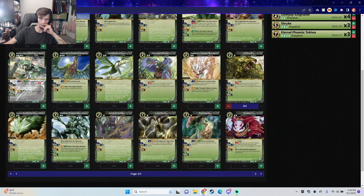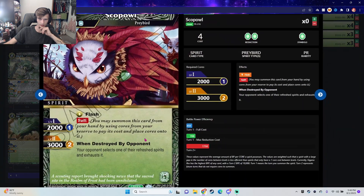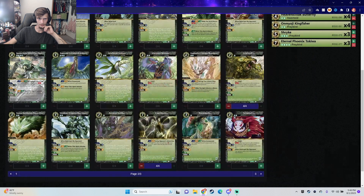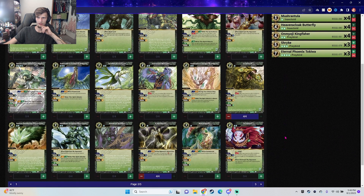I like Capra Horn — maybe four of him. Your opponent selects one of their refresh spirits and exhausts it. How are we looking? About 29 spirits.